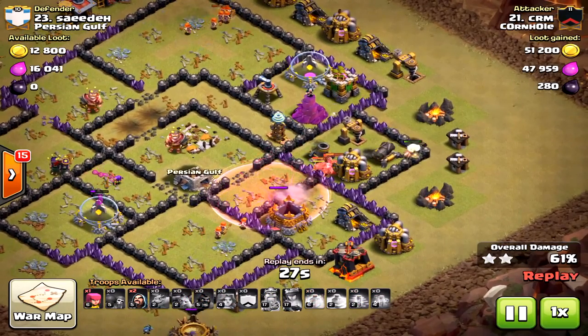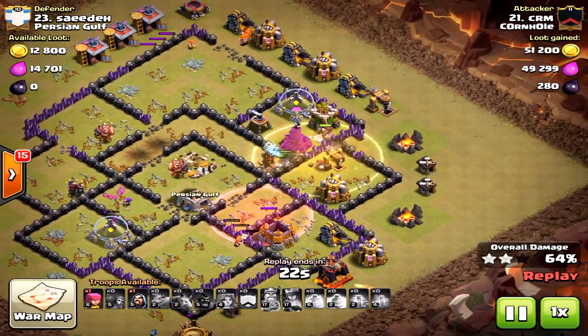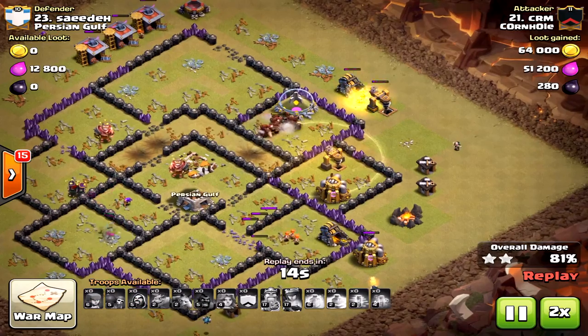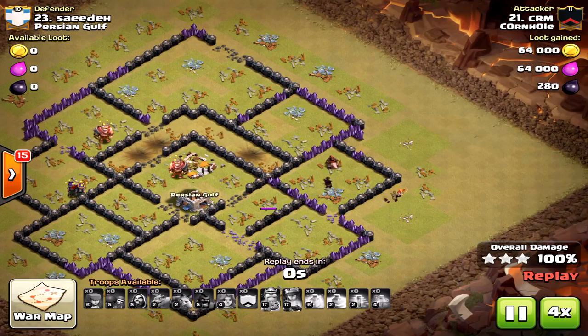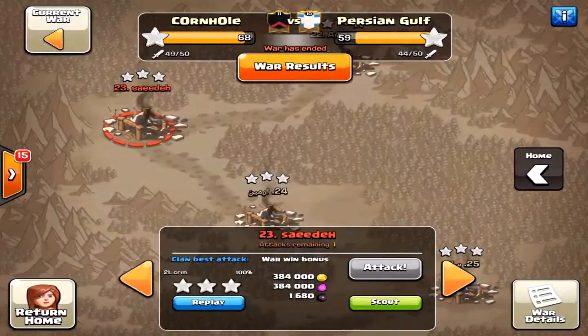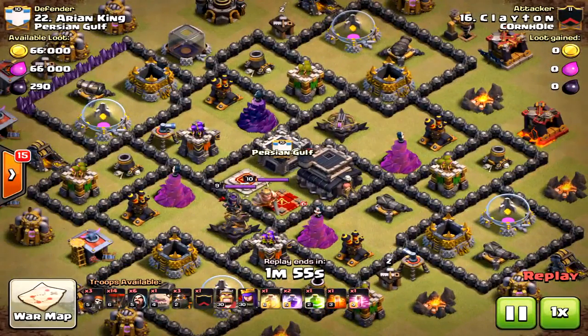He's got one heal spell left and drops it now to heal those hogs. The raid is completely over. I like this one a lot — he's got so many hogs left. Troop-wise, there are more troops left with the GoVaHo strategy. So again, don't just do whatever the next YouTuber says or even whatever I'm saying. Valkyries are the first thing to upgrade — that's pretty standard — because you need them to attack Town Hall 10.